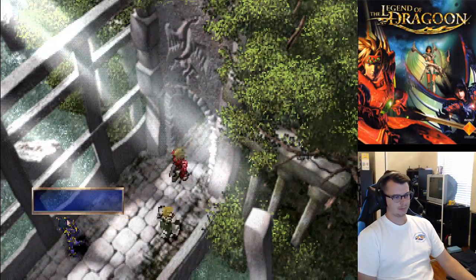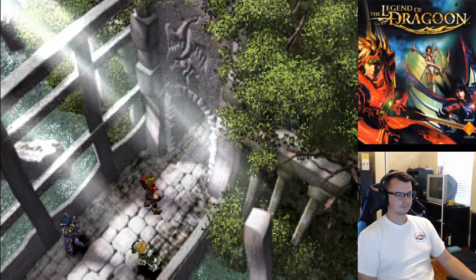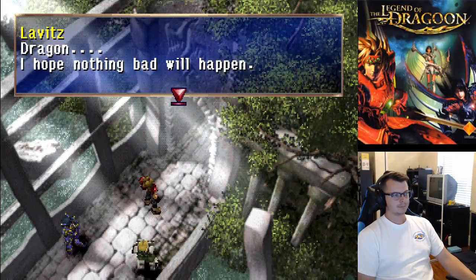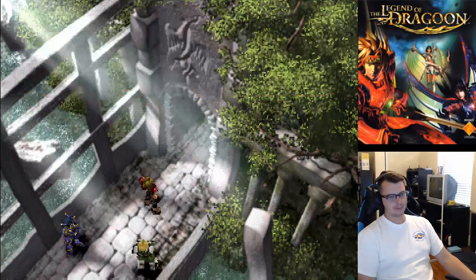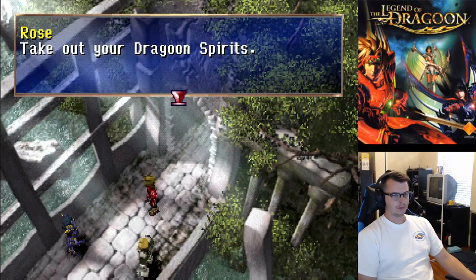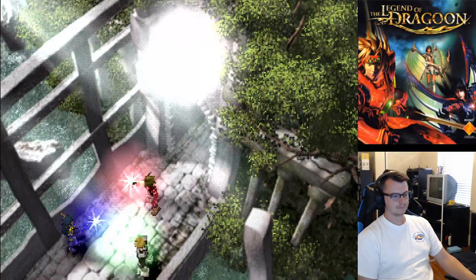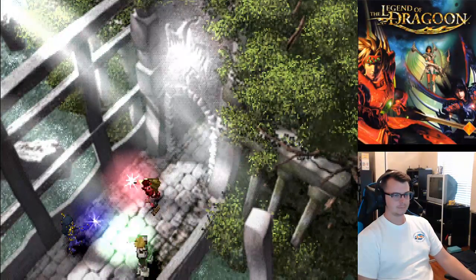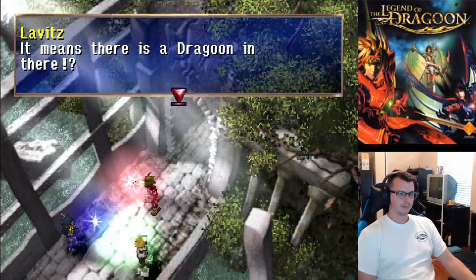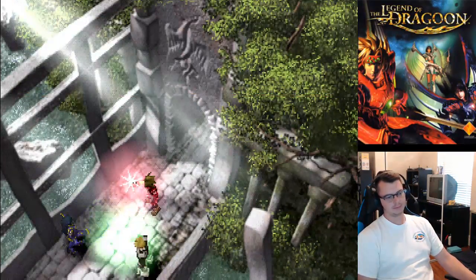We've made it to the shrine. A sculpture of a dragon — I hope nothing bad will happen. Take out your dragoon spirits. They are resonating together. It means there is a dragoon in there. Interesting. Who might we run into?